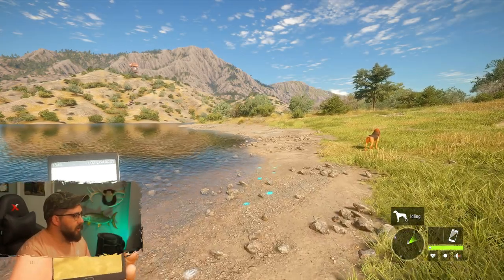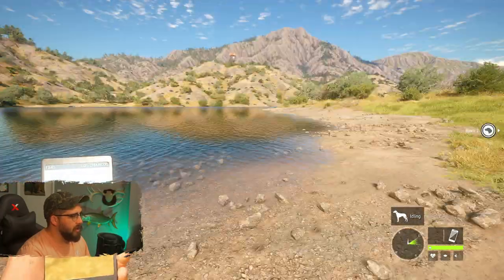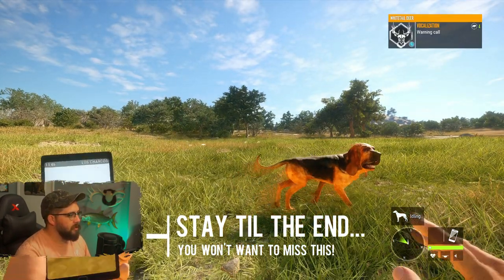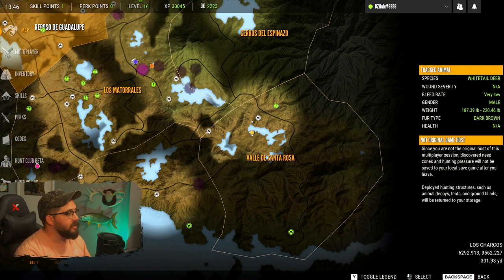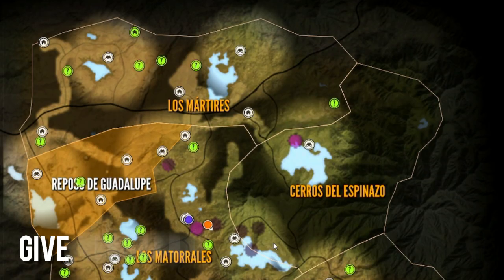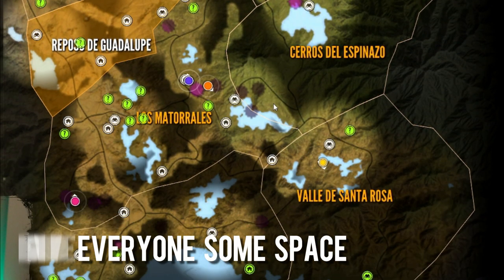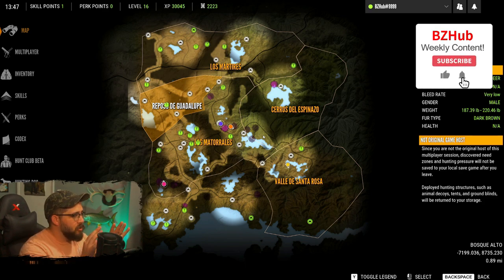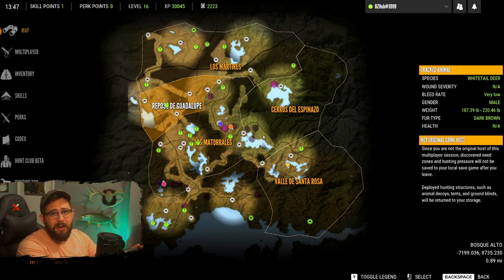All right, so here we are in Rancho Del Arroyo. You can tell I've gone a little bit of distance. The first thing I usually do when I arrive on a new map is, if someone's calling to you, you might want to figure out what that is, but first off, I always like to open up the map and just see where everyone else is. The first thing you want to do is make sure that you're not hunting where someone else is, because you could be scaring away their game and they could be scaring away your game. Calamity, to say the least. So I always just make sure that I am in an area that doesn't have other people there, unless I'm working together with them.